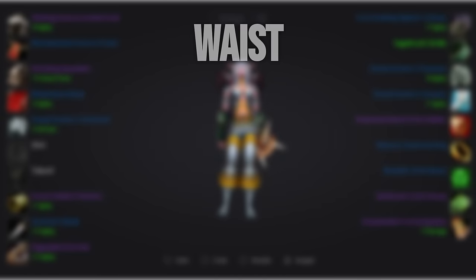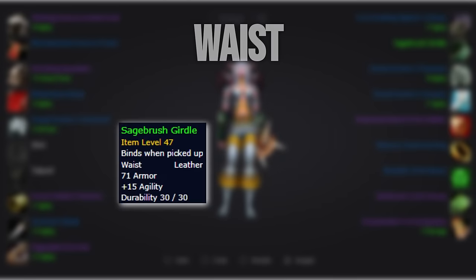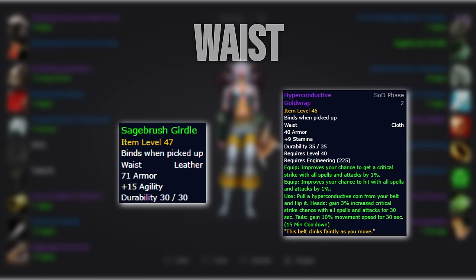For the waist slot, we'll in most cases run Sage Brush Girdle, but if you're running engineering the phase 2 belt comes out slightly on top if you're running PvP gloves instead of the hit option. The Sage Brush Girdle can be obtained from a quest in Maraudon.